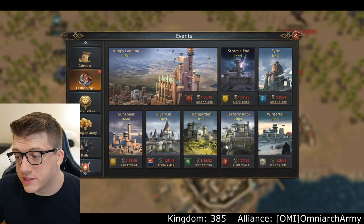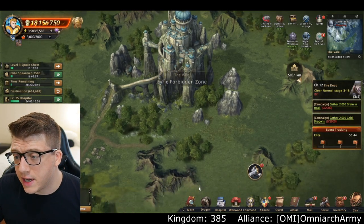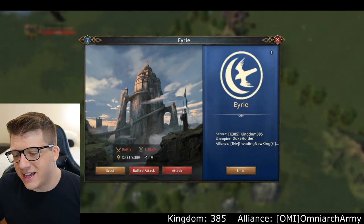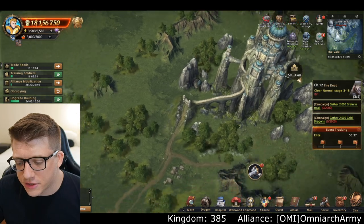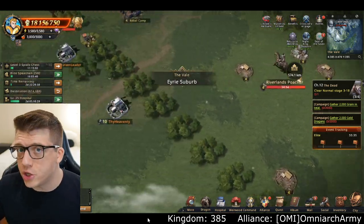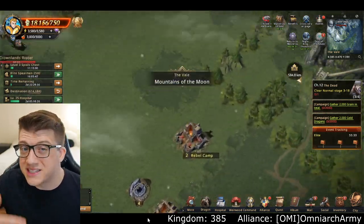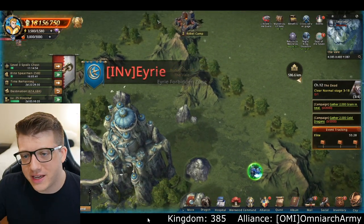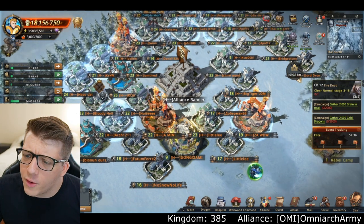This was a pretty peaceful exchange of the different cities — everybody kind of just did what they were supposed to do and took the cities they were supposed to take, which is good because this kingdom is building towards KvK. Avoiding big massive civil wars is typically a good thing in the early game.